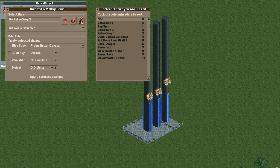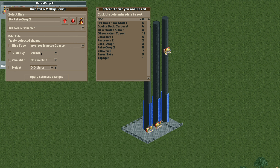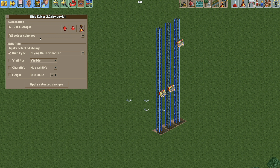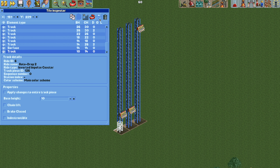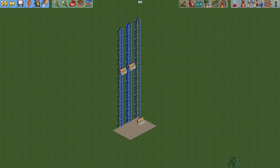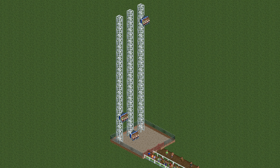Change it back to the rotodrop, open the ride editor plugin, select rotodrop 2, hit ride type, and change it to the inverted impulse coaster. Hit apply selected changes. Open the paint scheme, go to alternative color scheme one, make it invisible, and paint all of those track pieces at the top. The supports are still there, so open the ride editor, change to color scheme one, unselect ride type, select visibility, change it to invisible, and hit apply. With the tile inspector, make that bottom track piece above the surface to get rid of the tunnel for each tower. Then add some base block scenery, move the base blocks below the track piece in the tile inspector so they don't bleed through, and make the entrance and exit invisible.